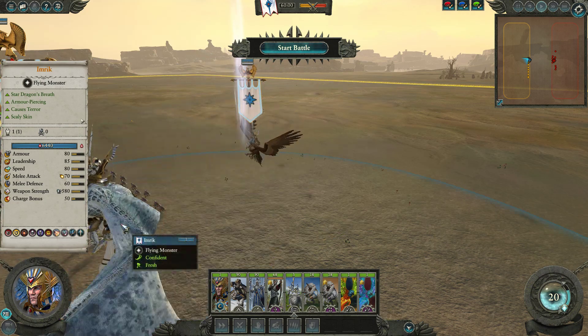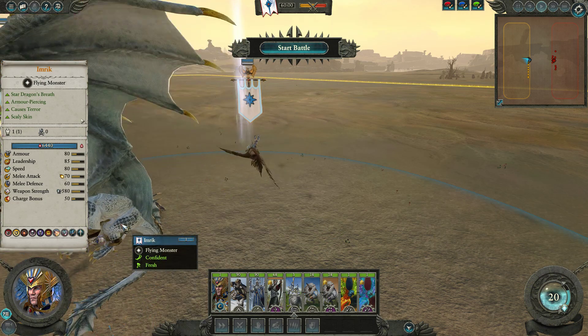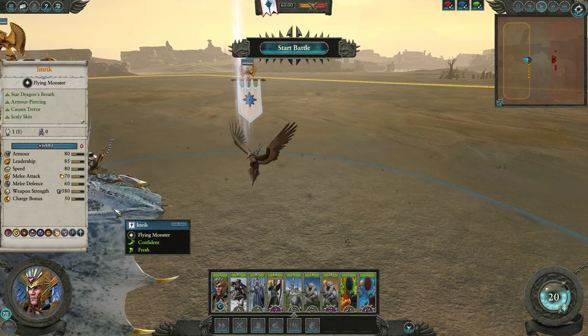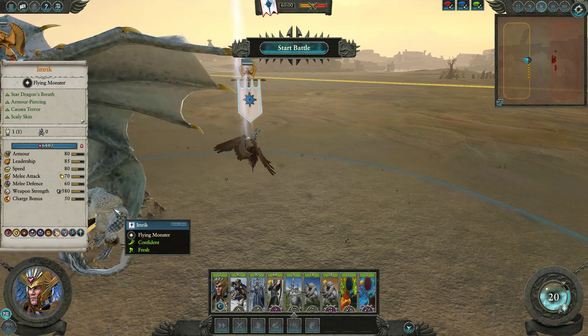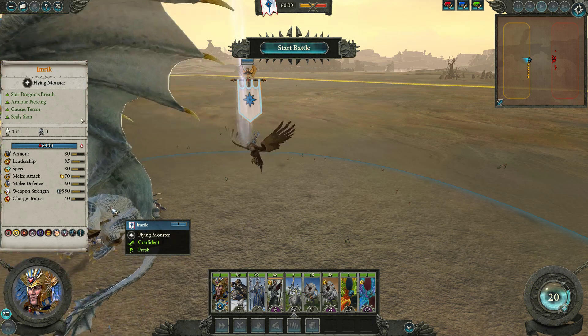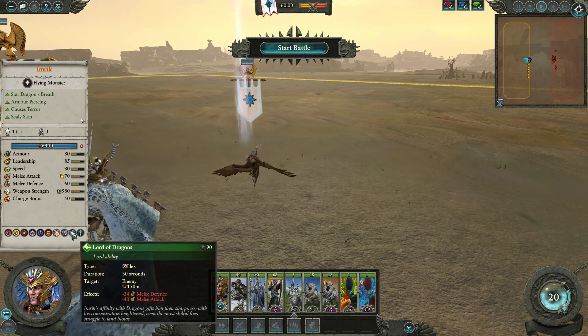It's really his abilities that sell it. Imrik is a good chunk more expensive than an ordinary Star Dragon. Star Dragon clocks in at about 2,400 gold unless you get chevrons, while Imrik is starting off much higher than that. With his kit he's coming in at over 3,000 — about 3,100 gold. That's 700 more gold for items, but those items are quite probably worth it. There's some very strong itemization here.